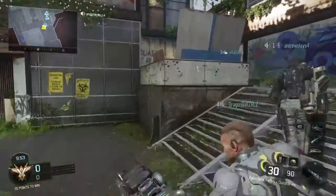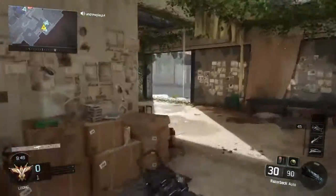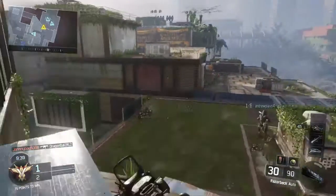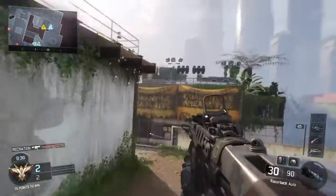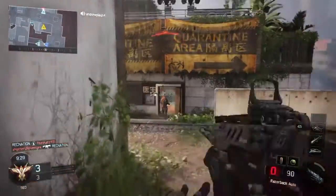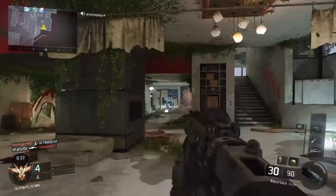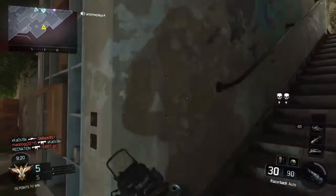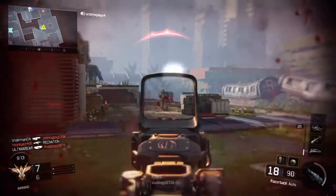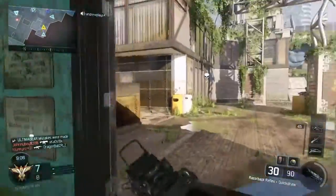In the Destiny half of it, there are these subclasses — or specialists, there we go — and these specialists all have something similar to Titanfall when you get an ordinance, or in Destiny when you get a super. I started off with the Sparrow, which is a bow and arrow. It looks basically like a Hunter from Destiny, and what you do is fill up a bar, and once it's filled you call upon that bow and arrow by pressing L1 and R1, or Left Bumper and Right Bumper on Xbox One.